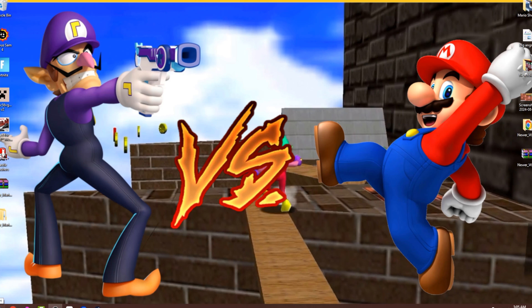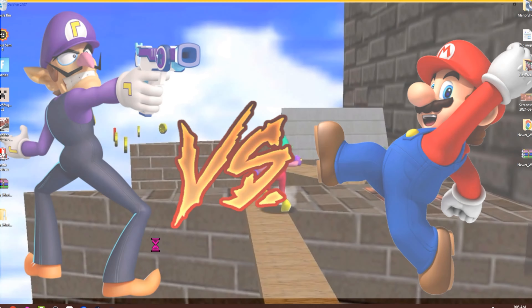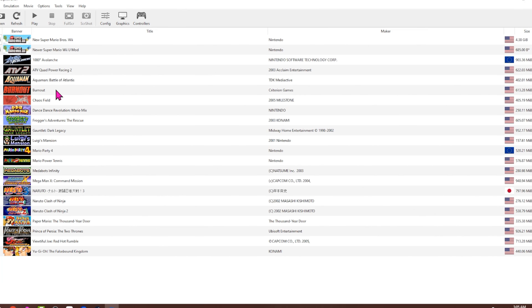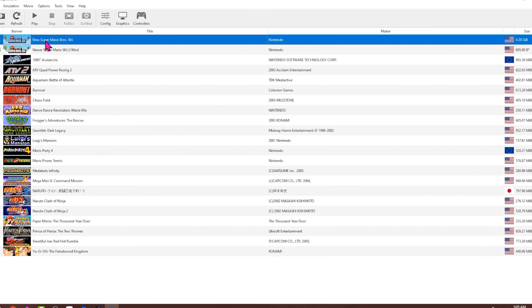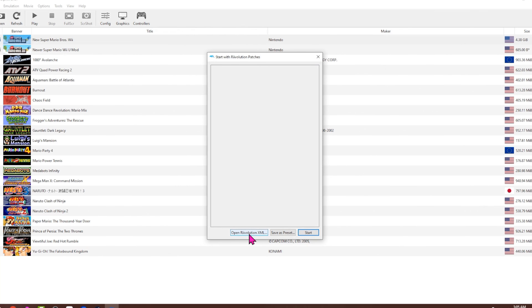So it's very easy and simple. You're going to need a Dolphin emulator — make sure you have the latest version. Open up your Dolphin emulator and be sure to pick New Super Mario Bros, because that's what this mod runs on. Then you're going to start with revolution patches — you're patching the game.